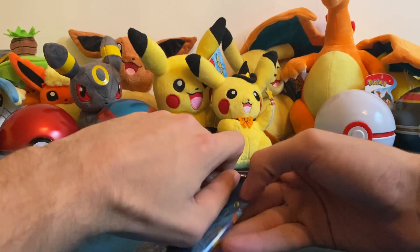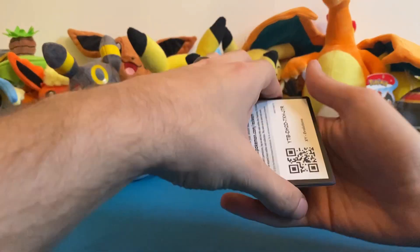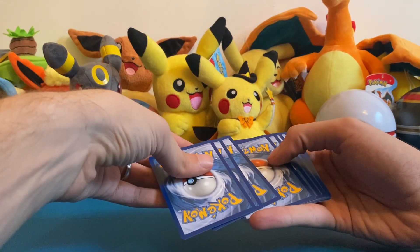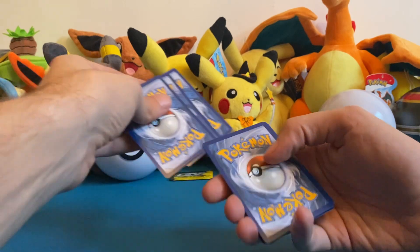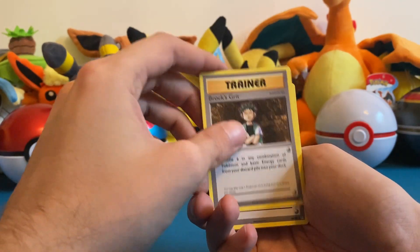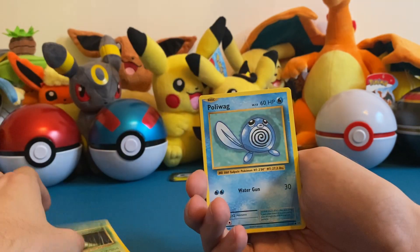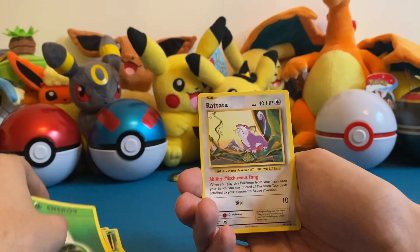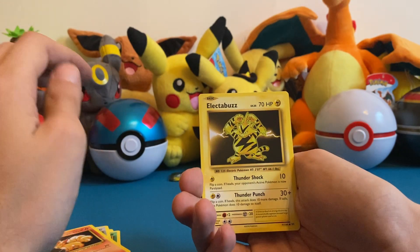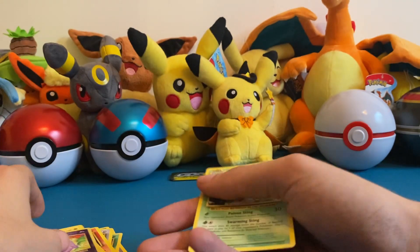We have an Evolutions pack to do next. Here is the code card. We pulled a trainer card — Brock's Grit — Professor Oak's Hint, Metapod, Poliwag, energy, Rattata, Vulpix — though they are so off-center. The reverse is Koffing and a Venusaur drill. We did not get lucky on that last pack but that's okay.